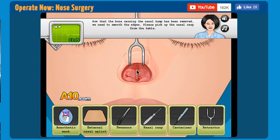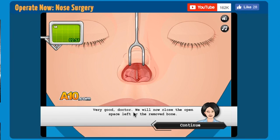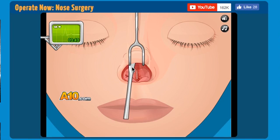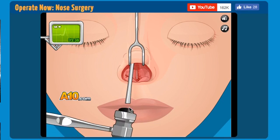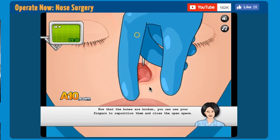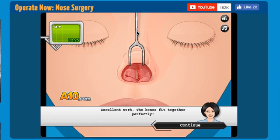Now that the bone causing the nasal bump has been removed, we need to smooth the edges. Please pick up the nasal cap rasp from the table. Eww! Very good, doctor. We will now close the open space left by the removed bone. Now pick up the rubber mallet. We already did this. Did we break even more bones? Now that the bones are broken, you can use your fingers to reposition them and close the open space. Oh my god. We just fixed the bones with our hands.